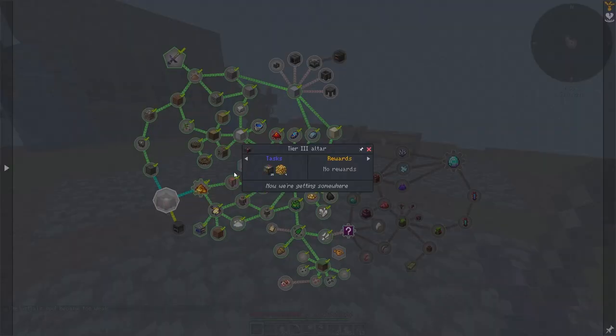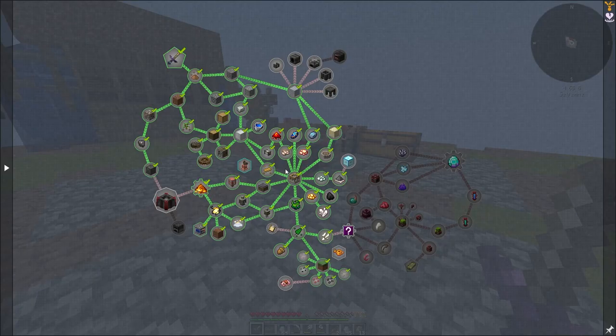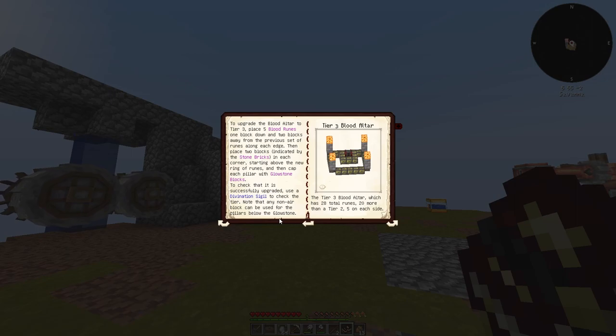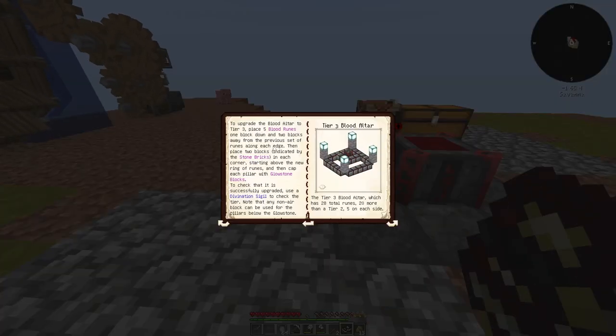I actually need to check how we can make a tier something altar. So we need 20 runes and 4 glowstone. To create the blood altar to tier three: place five blood runes one block down and two blocks away from the previous set of runes along the edge, and place two blocks indicated by the stone bricks in each corner starting above the new rings of runes. Then cap each pillar with glowstone blocks. I reckon that's what we should probably do - two blocks away.